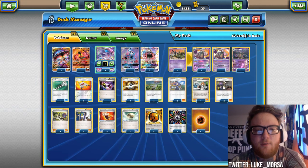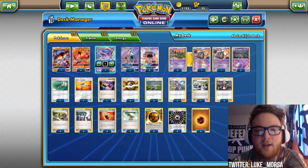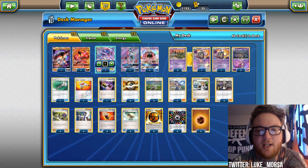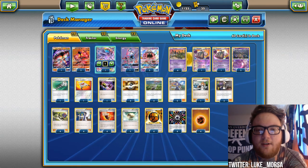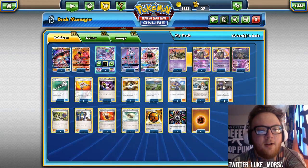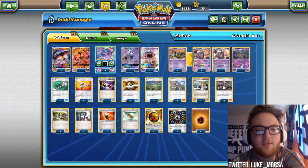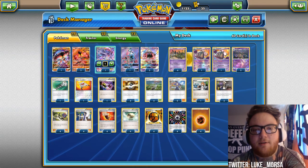Four Ultra Ball, pretty standard. Four Po Town to get that extra damage on your opponent's Evolution Pokemon. Two Acerola so we can pick up Buzzwole when it's damaged and start going to town with Jet Punch again. One Bridgette to set up our bench. Three Guzma because it's a great card and we want to hit bench Pokemon our opponent is trying to protect. Four N and four Sycamore, pretty standard. Four Fighting Fury Belts so we're always hitting for extra damage and Buzzwole always has extra HP. And four Float Stones so we can always activate our Garbotoxin ability when we want to.